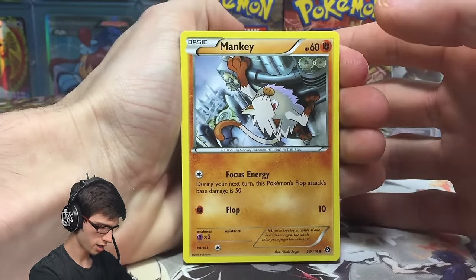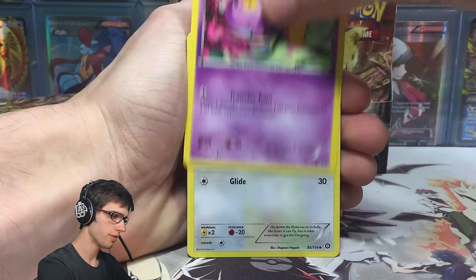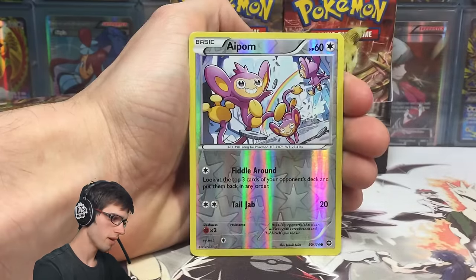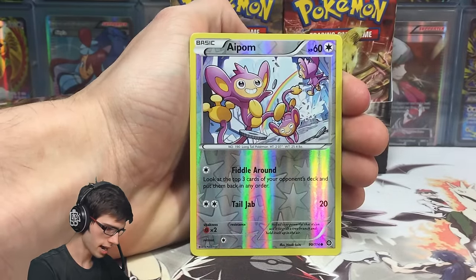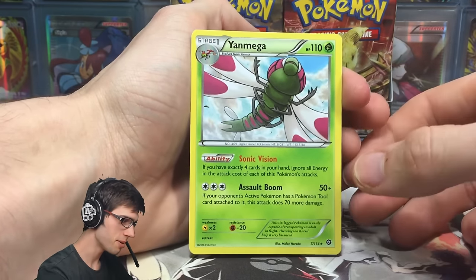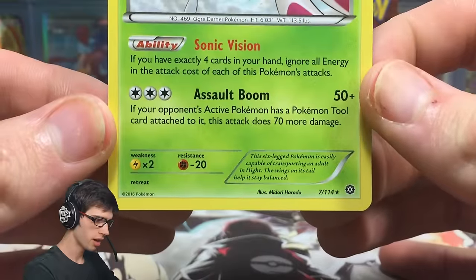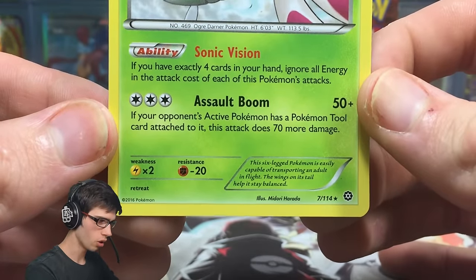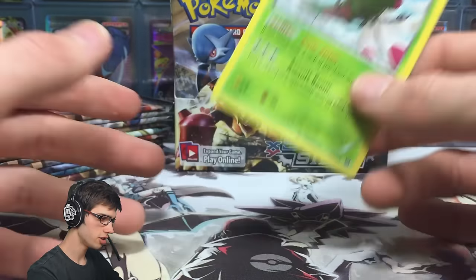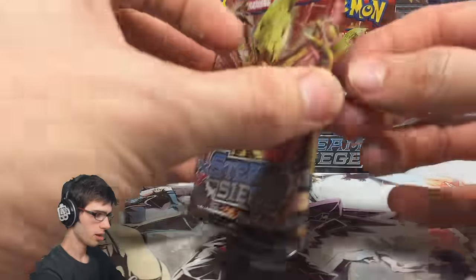So we've got a Mankey, a Yanma, Aipom, a Larvesta, Drifloon, Fletchinder, a Duot, and Azumarill — the shiny Azumarill dual type there. We've got the Aipom Reverse with Fiddle Around and Tail Jab. And our first pull from box 2 is a Yanmega. I'm not disappointed with that one by any means. It has the ability Sonic Vision — if you have exactly 4 cards in your hand, ignore all energy in the attack cost of each of this Pokemon's attacks. So you can throw the break on that and get a free attack as long as you have 4 cards in your hand. Pretty cool.